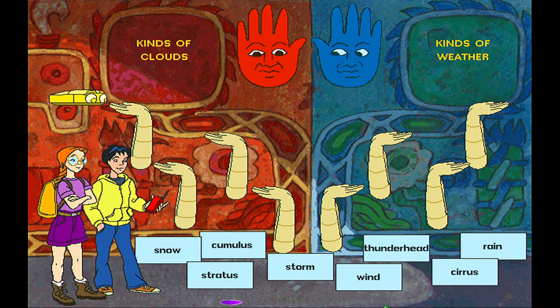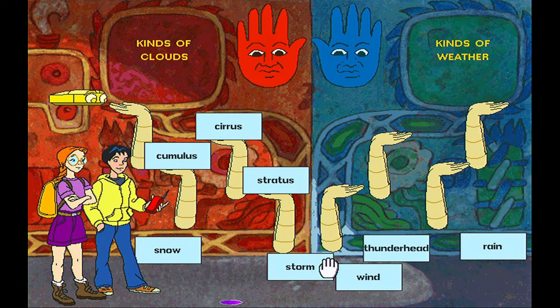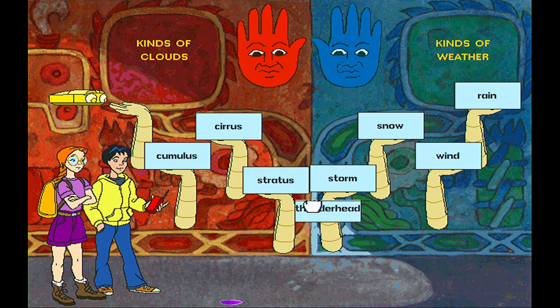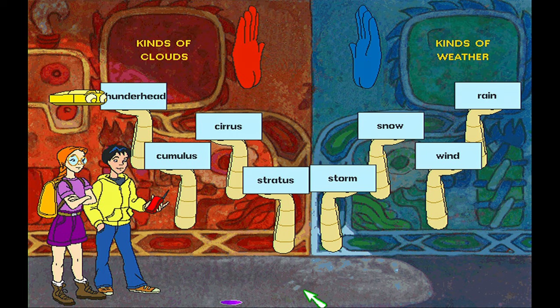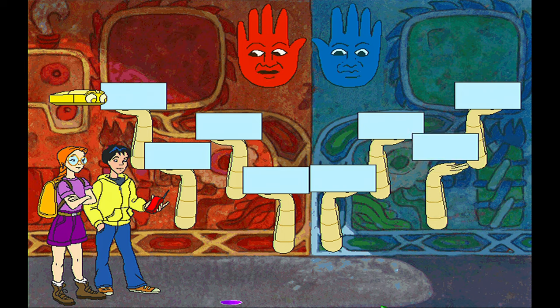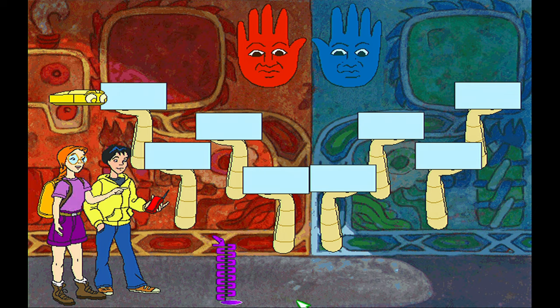Hello again, travelers. Help us put these stones in the correct places, if you please. Place the stones that go in the right-hand category in the right hands, and the ones that go in the left-hand category in the left hands. You did it! You have proven yourselves worthy. Now observe the serpent of snag nets. It will definitely come in handy at the bottomless pits of doom. Thanks. Those Numerian serpents are weird.